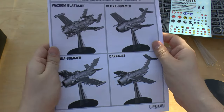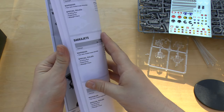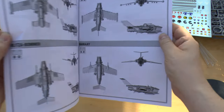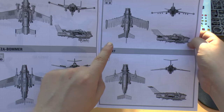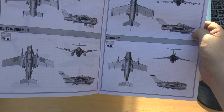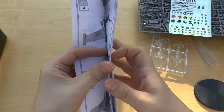You've got a construction manual that has all four variants in one. And it looks like you've got the rules for each one too. There you go — Blasta Jet, Blitza Bomber, Dakkajet, and Burna Bomber. There are slight differences really; the Blasta Jet looks like the most armed-to-the-teeth version of them.